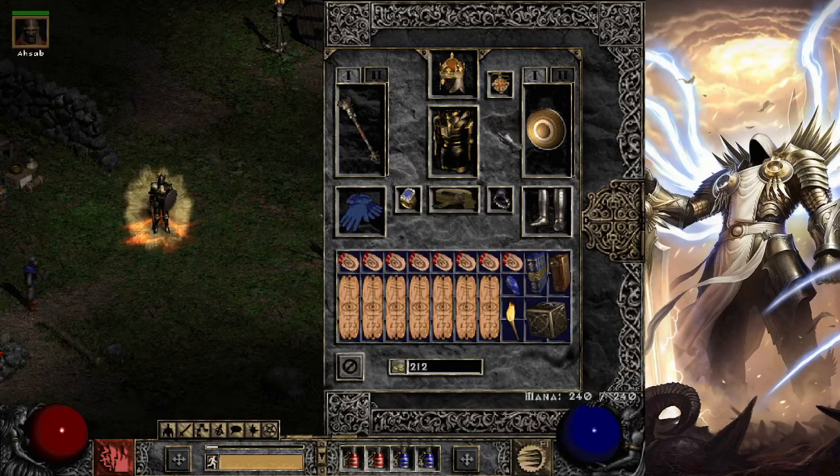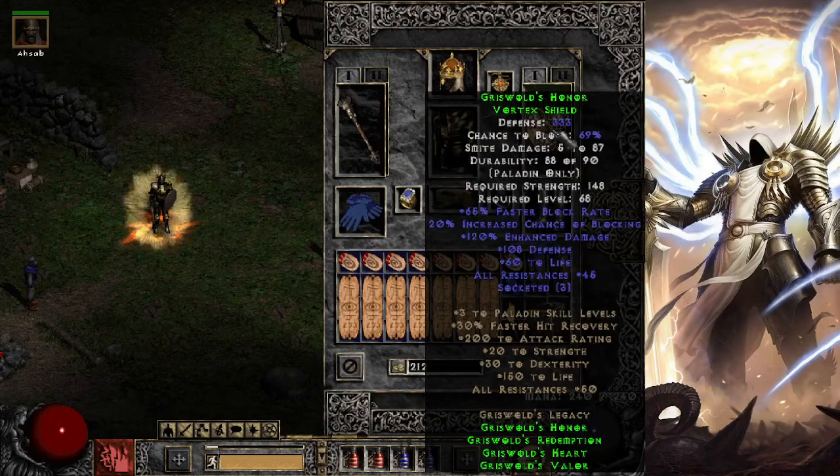The 4th piece is Griswold's Honor, a Vortex Shield — a nice base. It has some block rate, enhanced chance of blocking, some defense, some all-res, and 3 sockets. I just put some enhanced damage and life jewels in there, but you can do whatever you want — light facets, whatever. Amazing item.